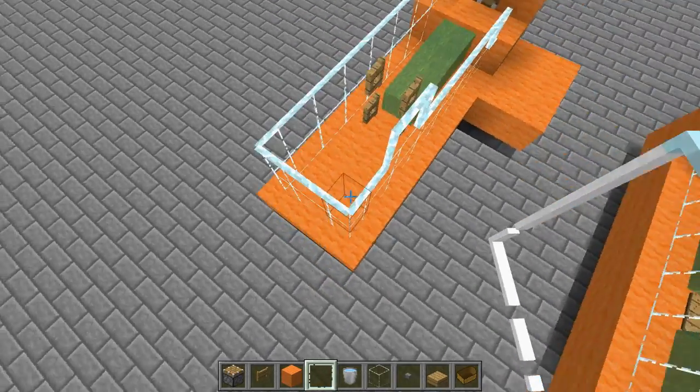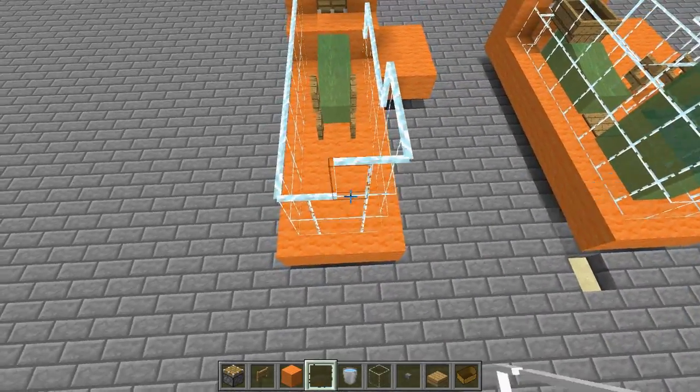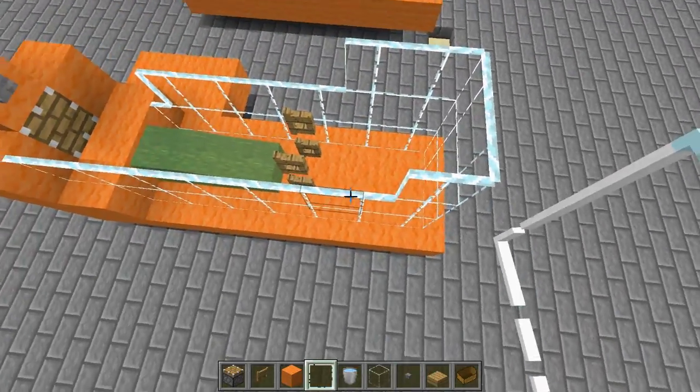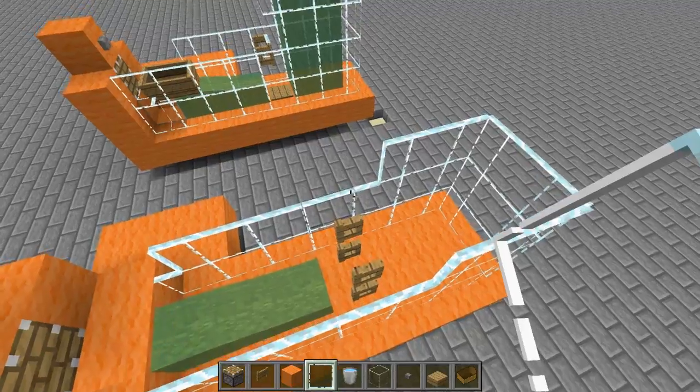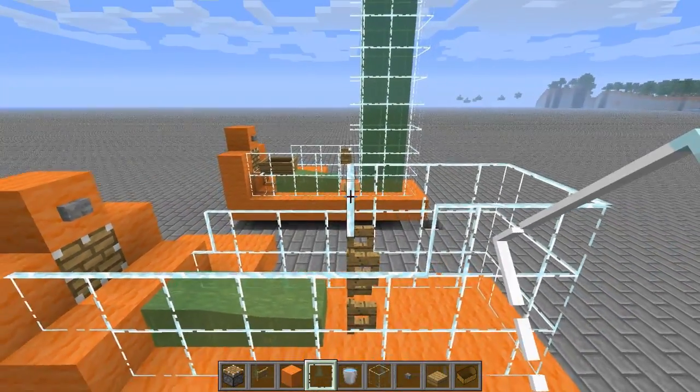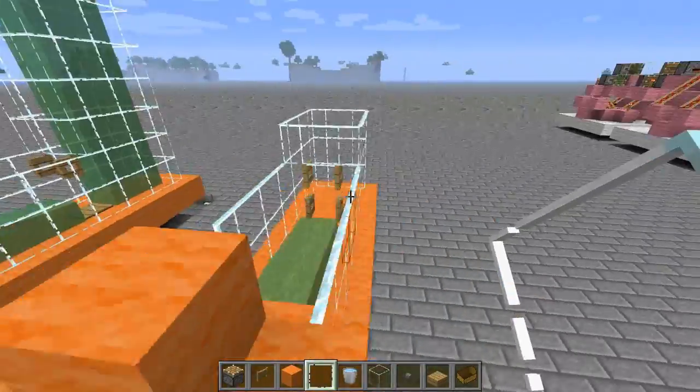If we have a boat on here right now — easy to place one — that is another advantage of this elevator: it's easy to load. You want to send it off — we would ride up. Now let's break this boat and build up. You could go as high as you want. Make a ring like this around the whole thing, keeping in mind to encase your two-wide gap. Be careful so you don't close your fence gates — build from the sides.